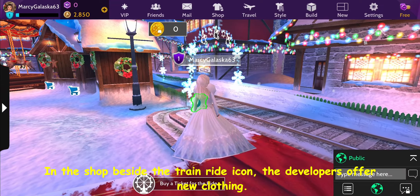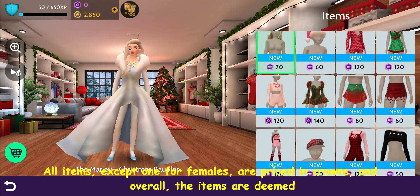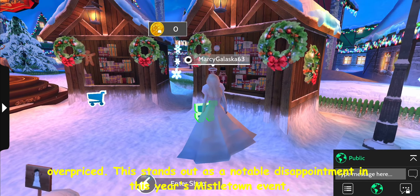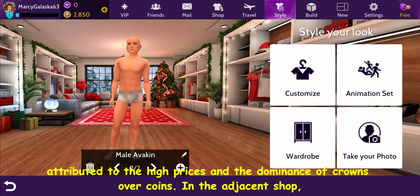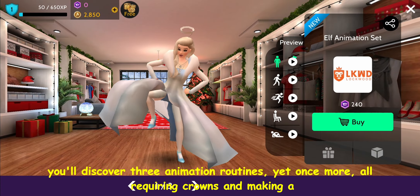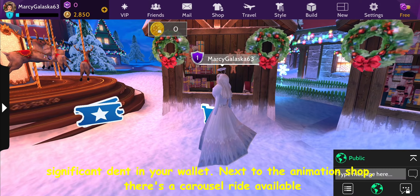In the shop beside the train ride icon, the developers offer new clothing. All items, except one for females, are priced in crowns, and overall the items are deemed overpriced. This stands out as a notable disappointment in this year's Mistletown event, attributed to the high prices and the dominance of crowns over coins. In the adjacent shop, you'll discover three animation routines, yet once more, all requiring crowns and making a significant dent in your wallet.